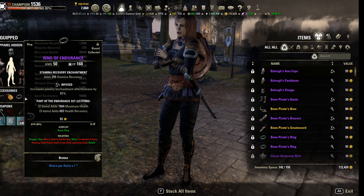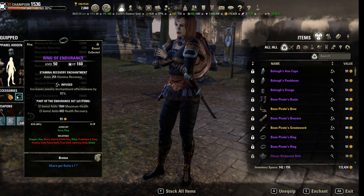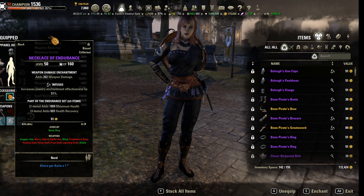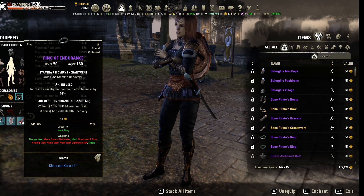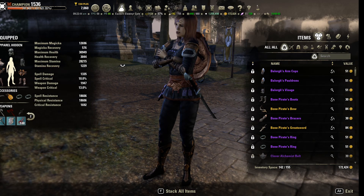I see a lot of people getting their Endurance and Trainee in the wrong place — running two Endurance and Trainee on the back bar and then two more Endurance on the front bar. Which works, but I like having the two Endurance jewelry so I still have that 2K health in the front bar, not just in the back bar. I prefer the two Endurance active on the front bar, and then pick up the third one plus the Trainee on the back bar for the extra health recovery and the extra health for the Arctic Blast heal.